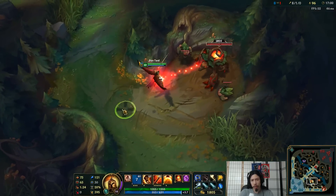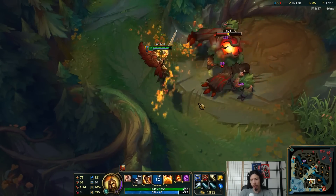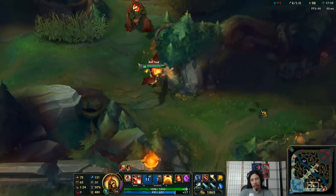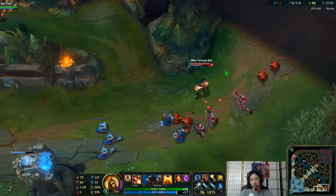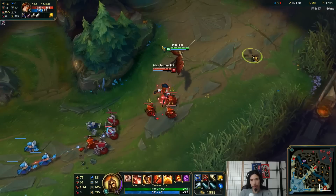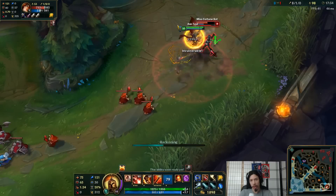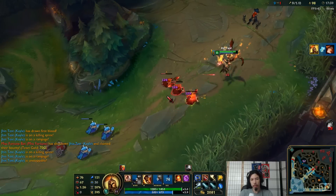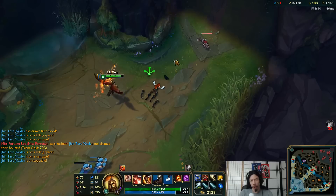All right, here's the Q. Here's basic auto-attacks. Here's empowered auto-attacks. Here's running away with the heal. Let's use all those abilities in conjunction — some Miss Fortune right here. Are you going to fight me or just run? I'm going to preemptively ult, because I can. Kill some more minions. I'm going to shoot something with a Q just one more time.